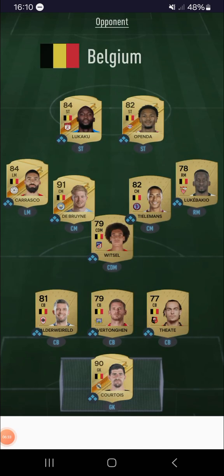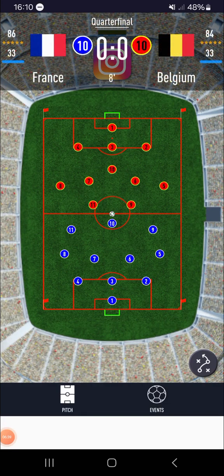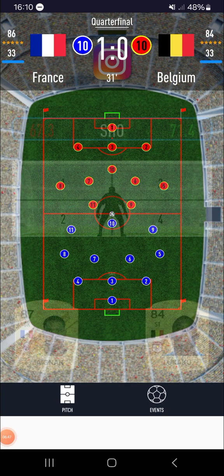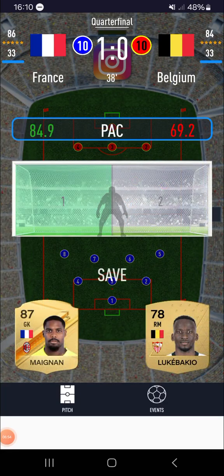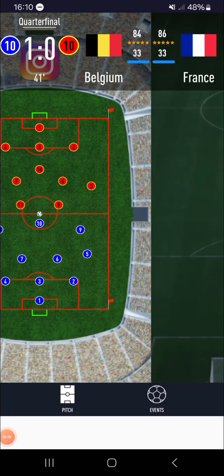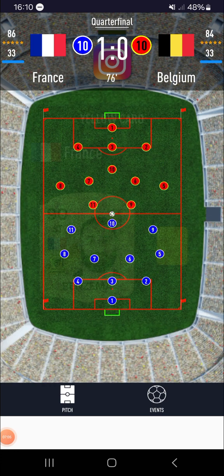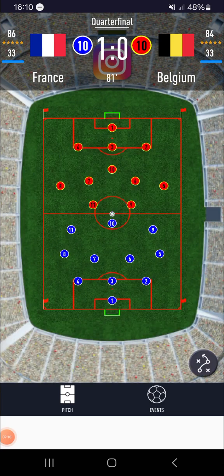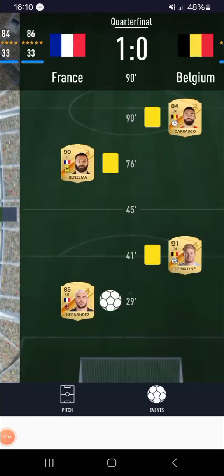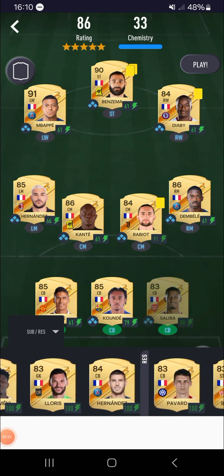We get into our quarter-finals stage. Hernandez might sit out. We go top right and we save it, we go left and it's saved, we go left and we save theirs. Bruner gets a yellow just before half-time. We go right and it's saved. Benteke gets a yellow. We go right and we save theirs. Carrasco gets a yellow in the 90th minute and we win 1-0. Benteke is out for the next game, so I'll put Griezmann in.